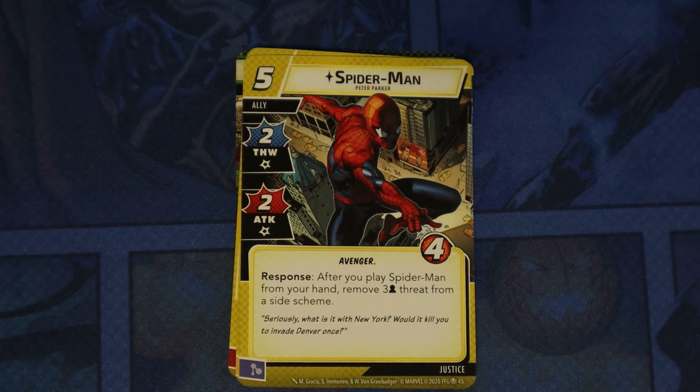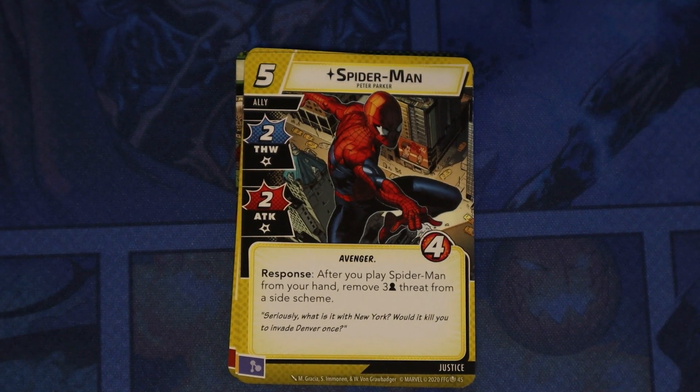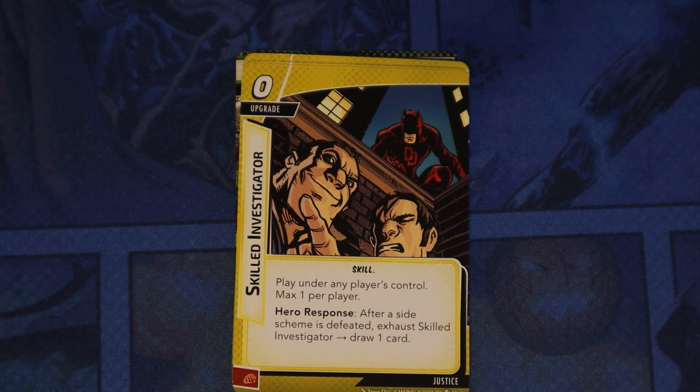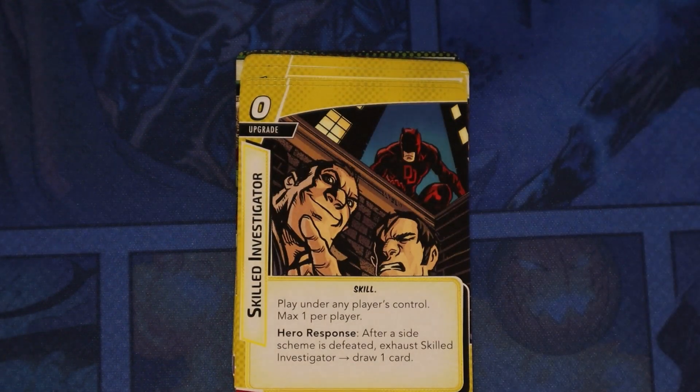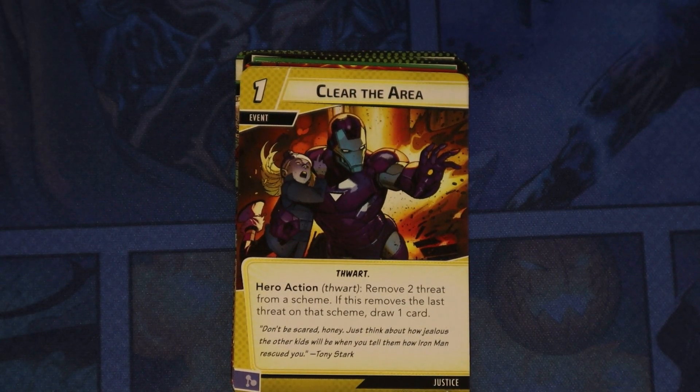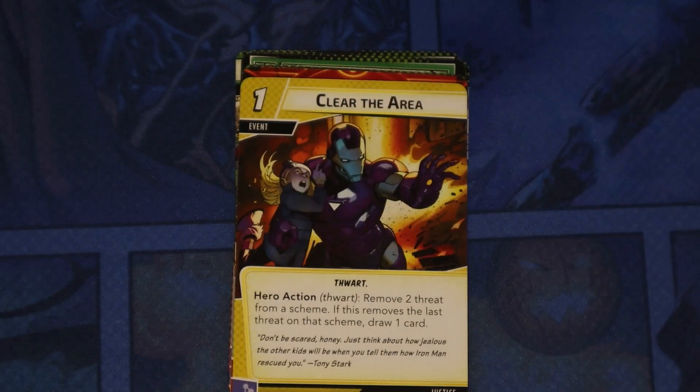Then we have a justice card — Spider-Man making his debut as an ally. He's a cost of five, which is pretty expensive. But after you play Spider-Man from your hand, remove three threat per player from a side scheme, and he has a thwart of two. So he can do a lot of good thwarting. We also have Skilled Investigator — play under any player's control, max one per player; hero response: after a side scheme is defeated, exhaust Skilled Investigator and draw one card. Three of those. And Interrogation Room and Clear the Area: a thwart, remove two threat from a scheme; if this removes the last threat on that scheme, draw one card.